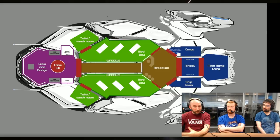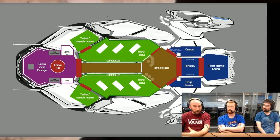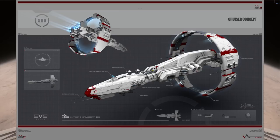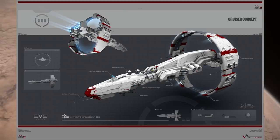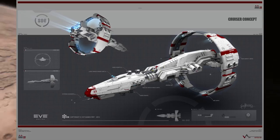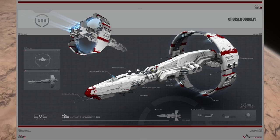It has airlocks labeled 'spare suits,' so I assume there'll be EVA suits or maybe biohazard suits depending on whether patients are contagious. I made a comparison on the Sync Discord with the Sisters of Eve ships from EVE Online — in their lore, ships have medical bays lining the outer hull that can be vented into space if there's a contagious outbreak. I found it amusing to consider whether CIG would do something similar, but it doesn't look like that's the case.